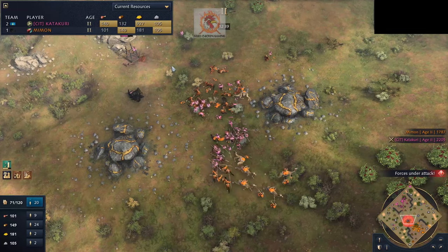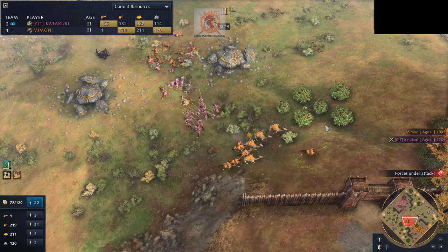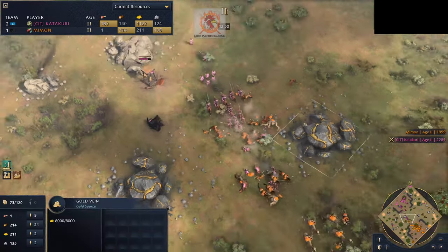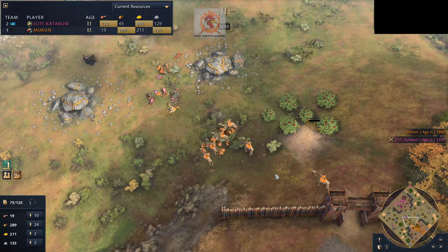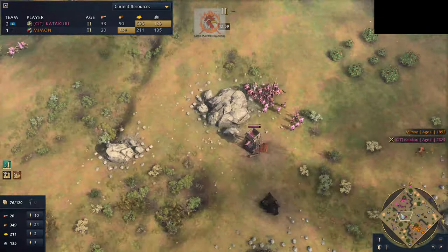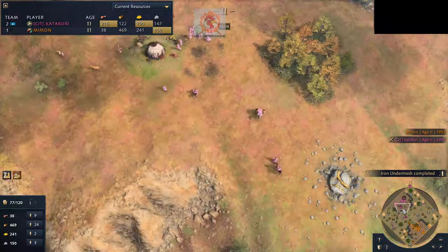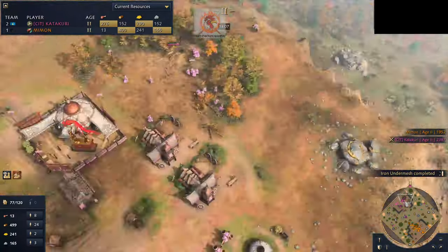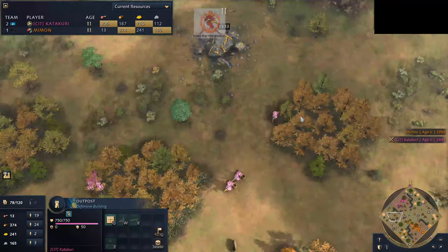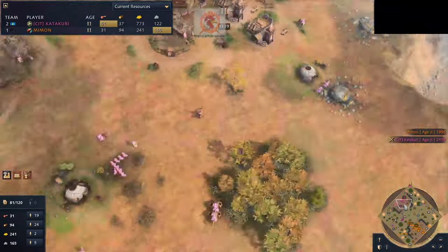Archers moving forward — beautiful micro onto the Camel Archers. Spears continuing to move forward. This is looking good for Catechori. Mimmon is having to run away with his tail between his legs. Catechori is just waiting to get his archer count up to deal with these Camel Archers. He's got the better eco now — it doesn't matter that Mimmon's on two town centers. The Silver Tree is more powerful when you leave it up this long and have this many traders.